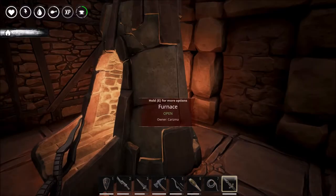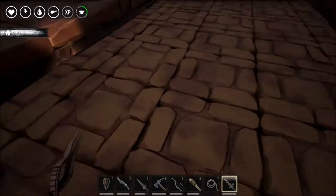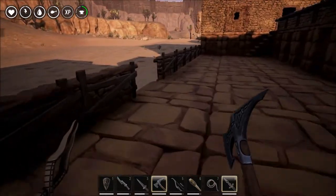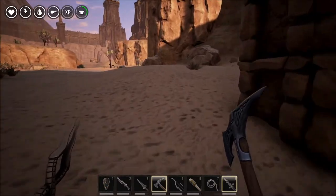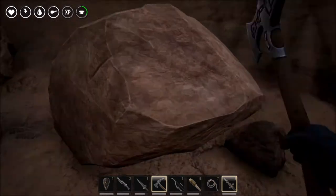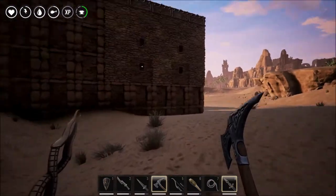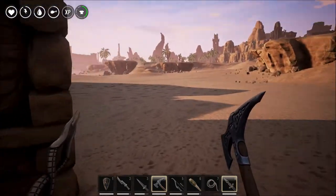We're going to make some iron and get another little bit of stone — because why not? I might as well just go out and grab some. I think I actually have some but I'm already out here now. We only need a little bit more so we'll just get this one.